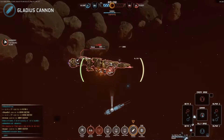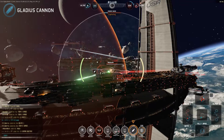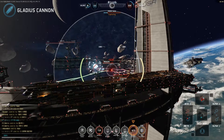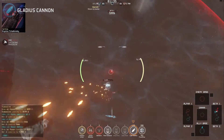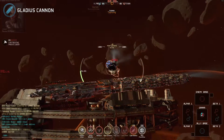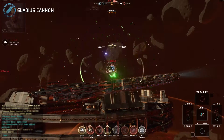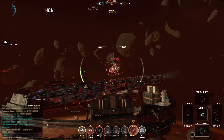The Gladius cannon are a battery of ten turrets arranged along each flank of the Gladiator. These fire concurrently, inflicting huge damage on anything which gets in their way. They do, however, have a very specific firing arc, leaving the ship somewhat vulnerable when engaged from the front, back, or on the vertical plane. In such situations, as few as one cannon may be brought to bear.